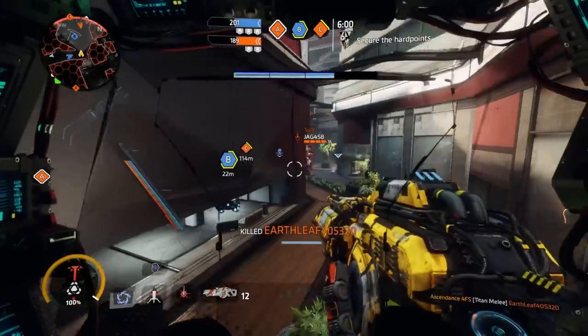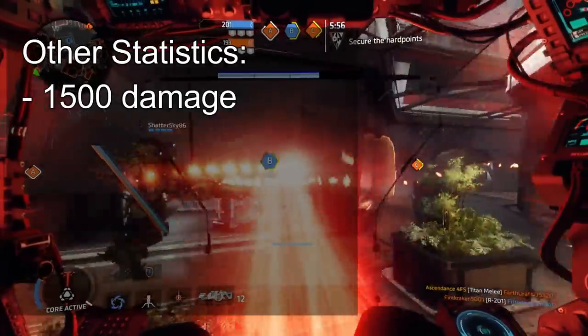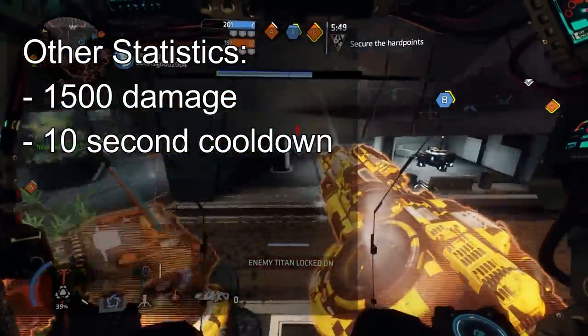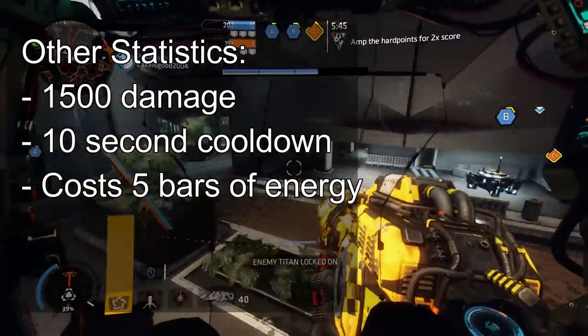When they explode, any enemy within a large radius of any pillar will take 1500 points of damage. The ability has a cooldown of 10 seconds and is the only one of Ion's abilities that has a cooldown. It also consumes five of your 15 total bars of energy when activated.